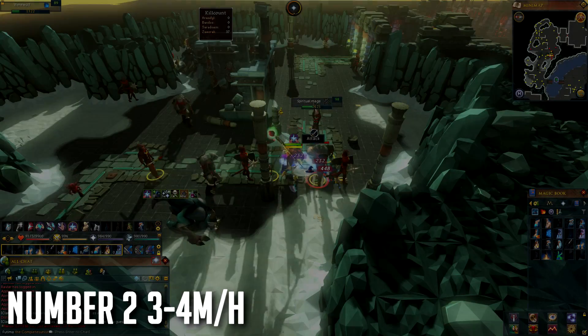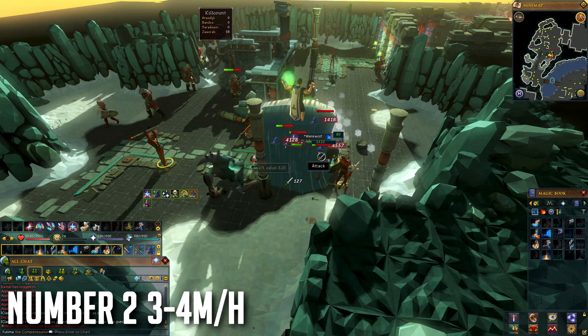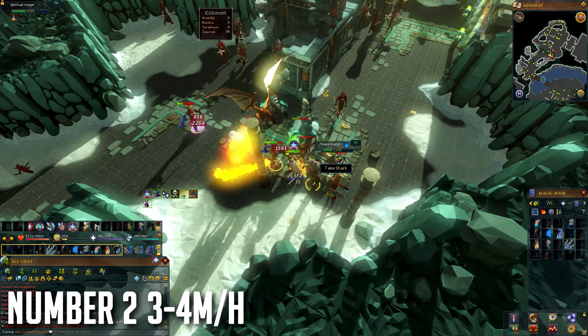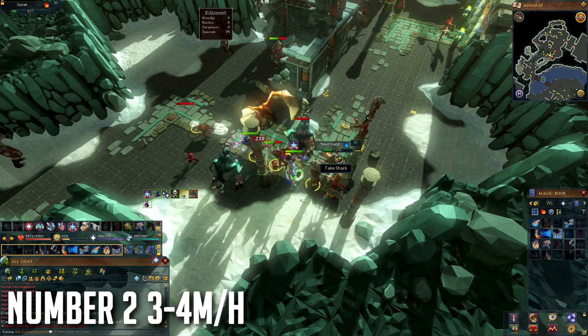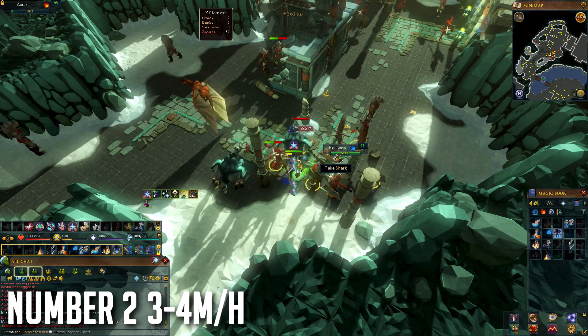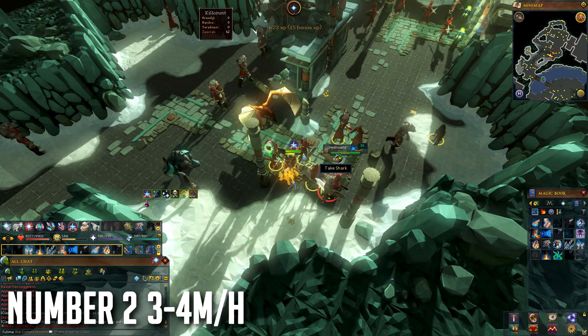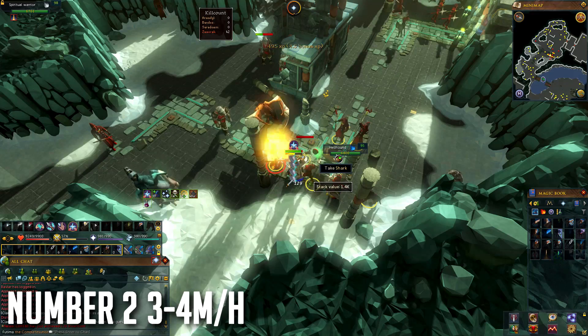At number 2 we have the Spiritual Mages and Rangers of the Zamorak encampment. Alternatively you can do this at the Saradomin encampment with a noxious scythe for great melee experience, but this focuses on the Zamorak one using a magic weapon. The method only has a few requirements — soul split being the high-level one, and 83 Slayer being the mid-level requirement.